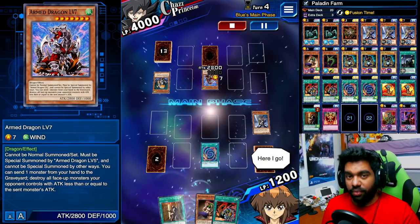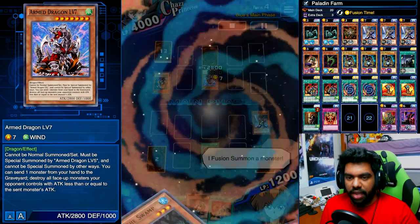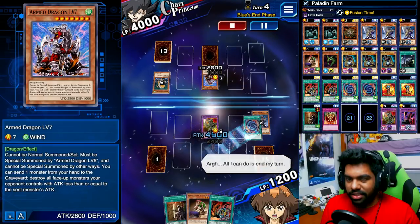Ideally you don't want to have a hand like I do where you can't afford to discard any cards, but it's okay — get Dark Paladin on the field and hope you don't have to discard anything for the next turn.